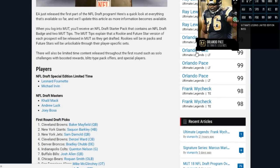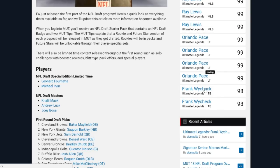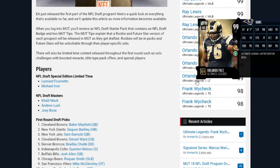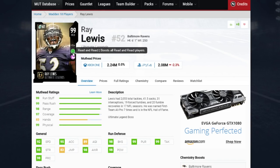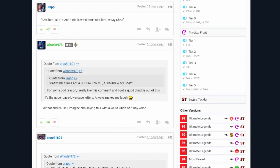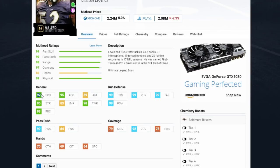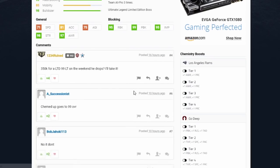Let's take a quick look at Orlando Pace and Ray Lewis, just to show you guys — you may not have seen these yet — and then we also have Frank Wycheck. Here's Ray Lewis: I picked Read and React and Physical Front just to see what he'd look like. He comes in with Secure Tackler — 92 speed, 99 block shed, 99 pursuit, 99 tackle, 99 hit power, 92 zone, 99 power move, 84 finesse. That's the ultimate linebacker in my opinion — very, very good player.